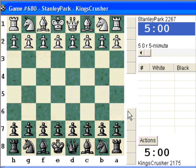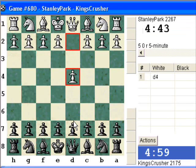Okay, let's go again. Stanley Park, 2267. Pick the line, first move.